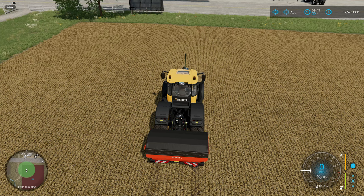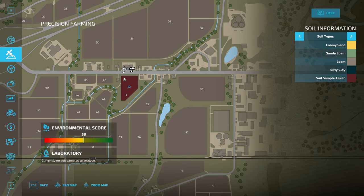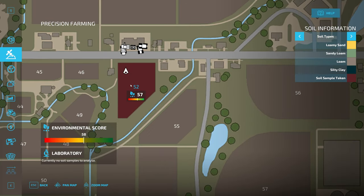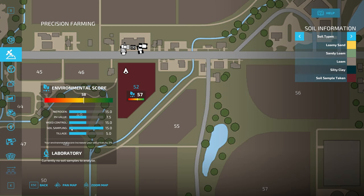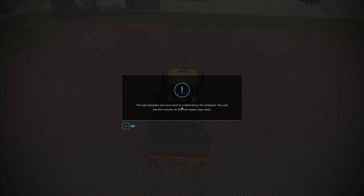That is the whole field covered for grabbing soil samples, but we don't actually have them analyzed yet. Coming over to the map, field number 52 is in a maroon color — soil samples taken but we don't know the soil type yet. Our score went from 50 up to 57 already, because soil sampling score is now up for all the fields we own. Now press Y to send the soil samples to the laboratory for analysis — you will see results on the soil types map soon.